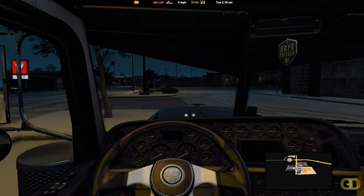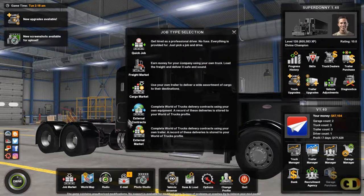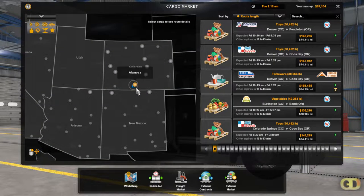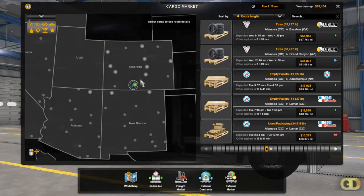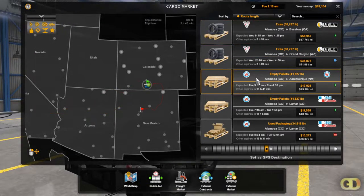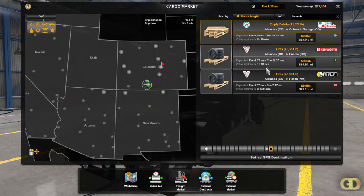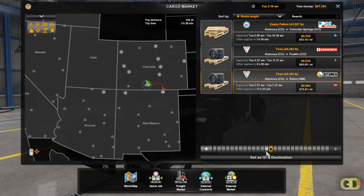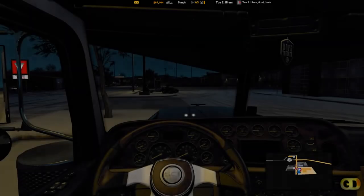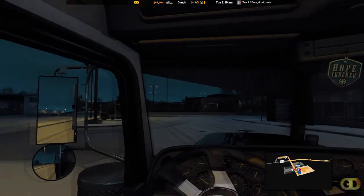It's not working. It's over in Alamosa, Colorado. Let's see what we can get here for a little short run. We got pallets — probably going to end up taking pallets. There's some tires. We can give that a try. It's a run in New Mexico. Go load up. By the time we get loaded up, maybe the sun will start coming up. We've got to go right across the street here to the volts and motors.